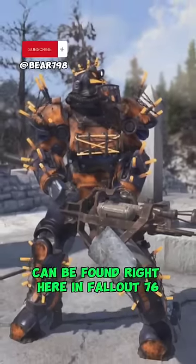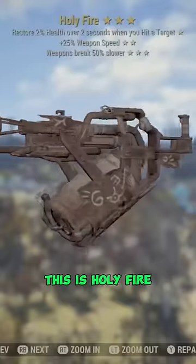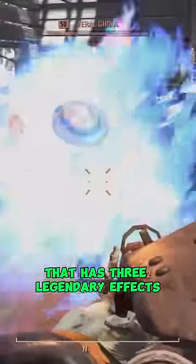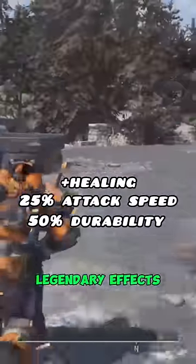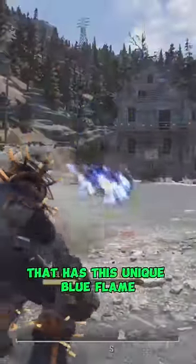One of the best heavy weapons in Fallout can be found right here in Fallout 76. This is Holy Fire, a unique Mothman cultist-themed flamer that has three legendary effects and a secret fourth one. Holy Fire comes equipped with the Vampire's, Rapid, and Durability legendary effects. It's also the only flamer in the game that has this unique blue flame.